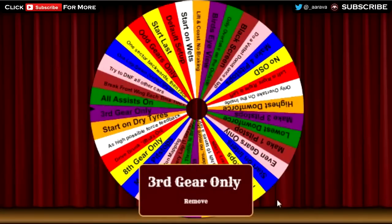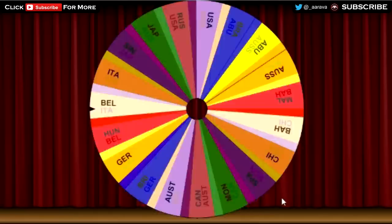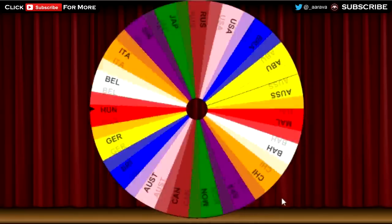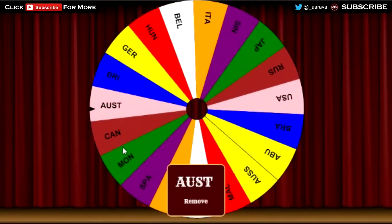Let's see what track it's going to be at. Please do not be Monaco otherwise I will die. Here we go, click to spin. It's going to be... Austria! That's not too bad I don't think. Austria's got quite a lot of third gear to second to fourth gear corners, so I think third gear might suit it quite well. Alright, not too bad.